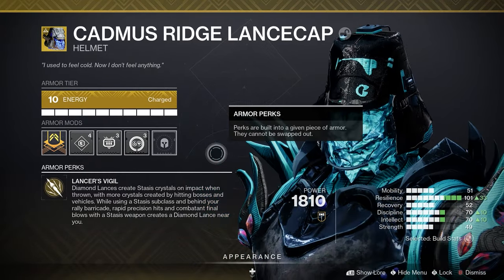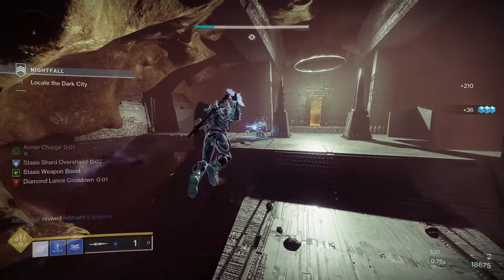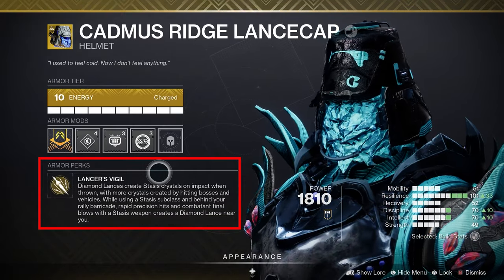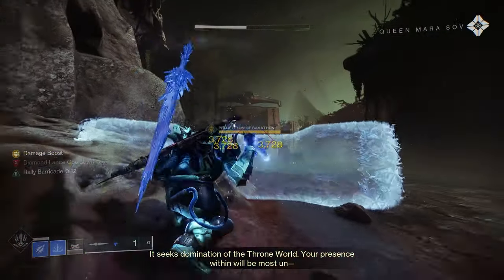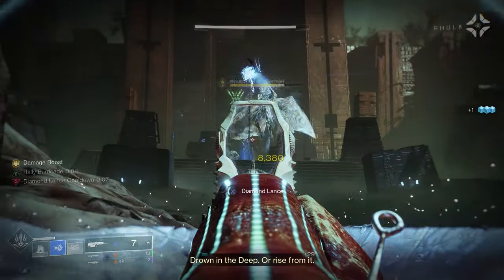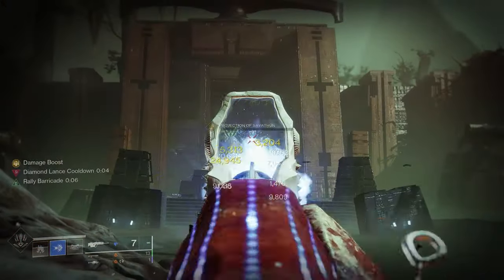Another niche exotic focusing on diamond lances and creating Stasis crystals — Lancer's Vigil. Diamond lances create Stasis crystals on impact when thrown, with more crystals created by hitting bosses and vehicles. While using a Stasis subclass and behind your barricade, rapid precision hits and combatant final blows with a Stasis weapon create a diamond lance near you — or literally on top of you. So this build is shaping up to be the complete opposite of what a Titan is: no punching, away from enemies, behind your barrier, landing precision hits and kills, spawning diamond lances and creating lots of crystals and shards.